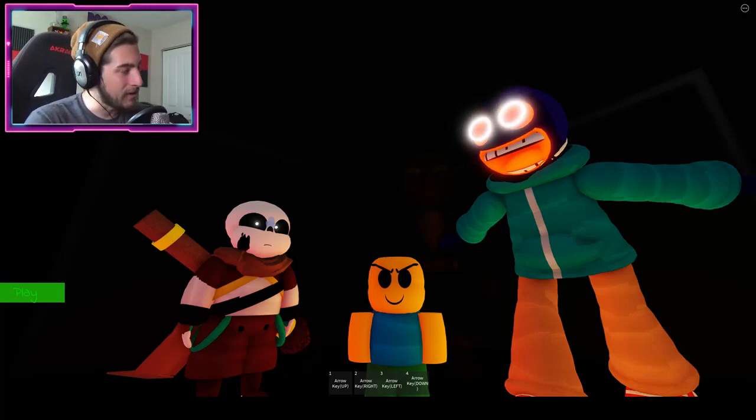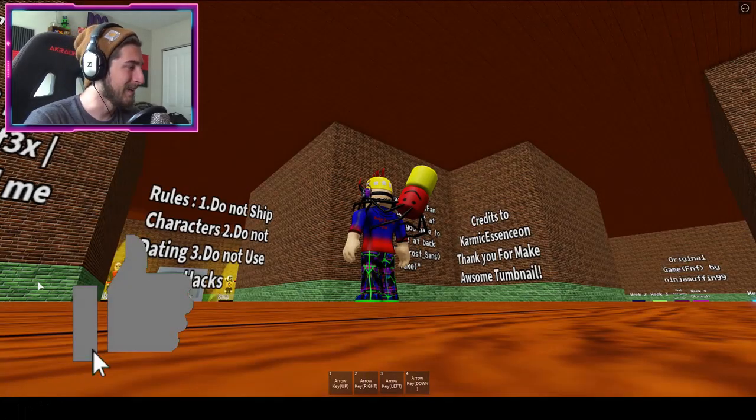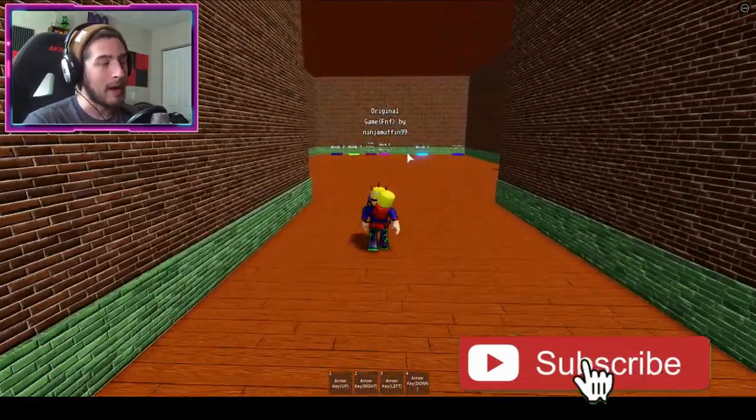Hello everybody and welcome back to another episode today on Roblox. My name is Digi and today I'm showing you guys how to get the badge called 'Into Darkness.' You're in darkness, you feel pain and scared. Yes! Click play and we're gonna go ahead this way to the map selection room.